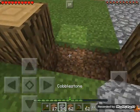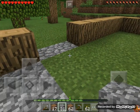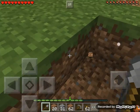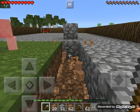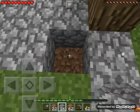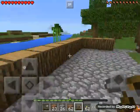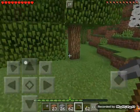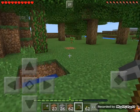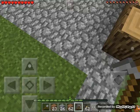Let me get my cobblestone and I'm creating a floor. I need some wood to make doors. I'm just making my cobblestone floor and my mining place is over there where I can get cobblestone. I made torches from my coal I dug.